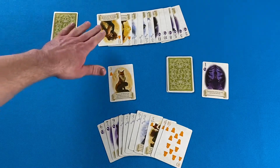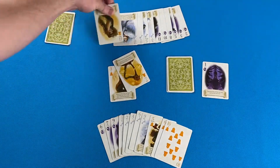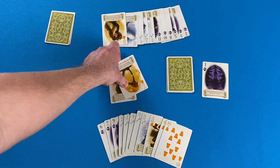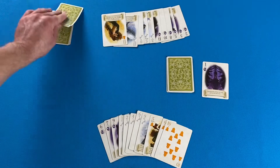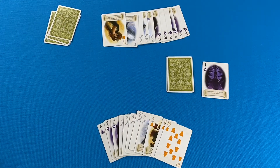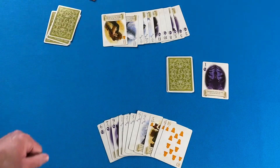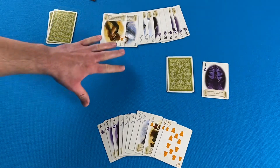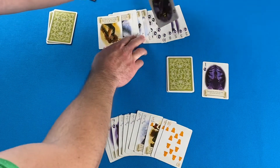Player two captures the trick with the seven — and remember, capturing the seven is an automatic game point. Player two collects the trick and takes a scoring token for one point. Since player two won the trick, they get to lead next.